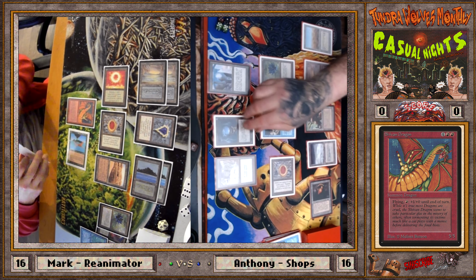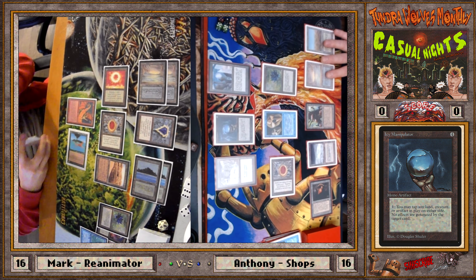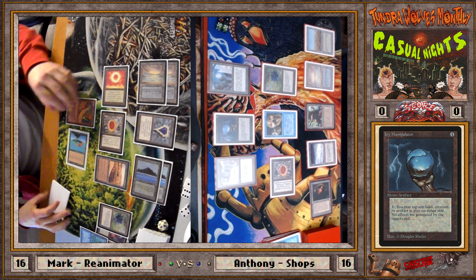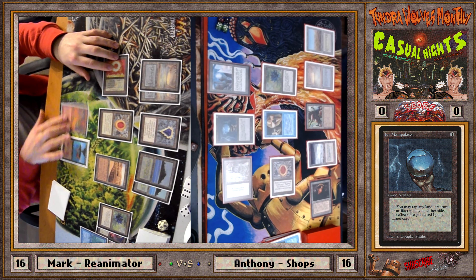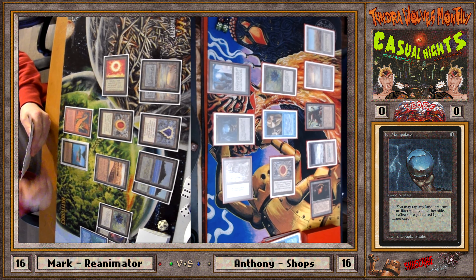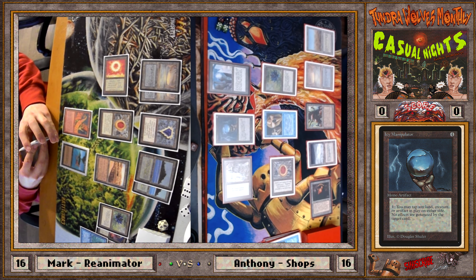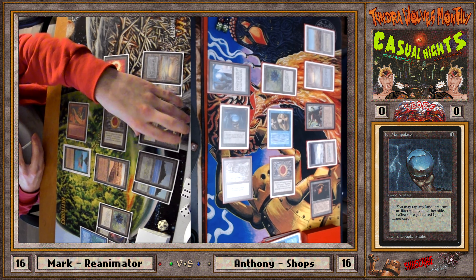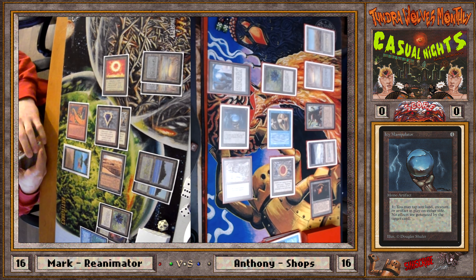Icy Manipulator — the bane of the Reanimator deck. It used to be Disenchant and Swords to Plowshares, but Icy is so much more frustrating because you still have the card on the table. At least when it's dead you know it's dead. Do you want to tap my Shivan? I'm going to go to combat. He saw the line — two creatures on the board, I thought you'd be confused. That's the wrong one — why couldn't he be eating pizza and not paying attention?